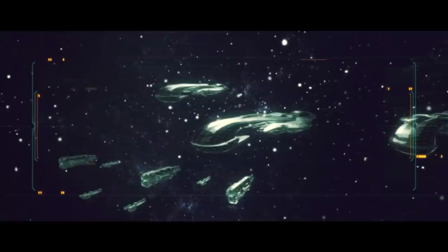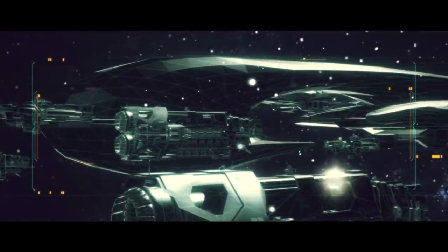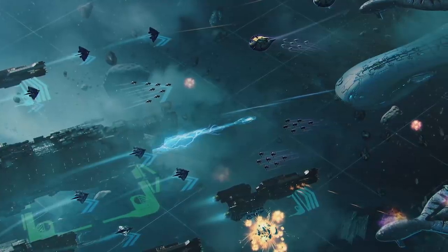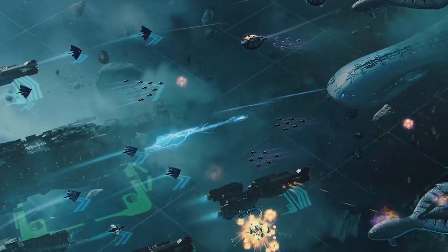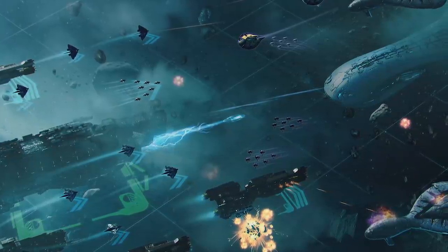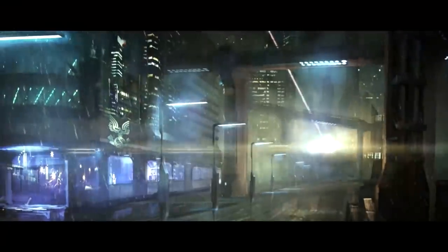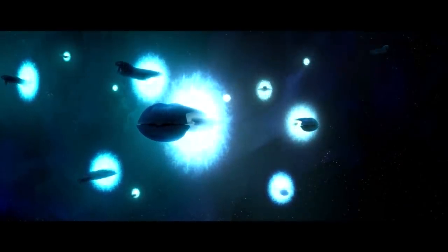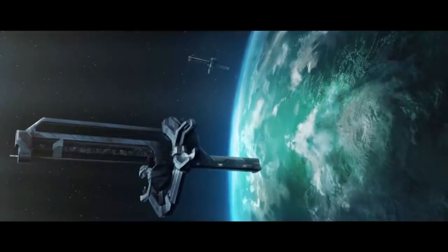But that was far from the only advantage the Covenant had. Covenant ships were protected by a sturdy energy shield, which could absorb energy weapons as well as projectiles. This shield needed to be lowered for the Covenant to fire on an enemy, although this process was usually done extremely quickly, making it difficult for the UNSC to exploit. Covenant ships used a variety of energy weapons which were usually very effective against UNSC armor — often destroying human vessels in a single shot.